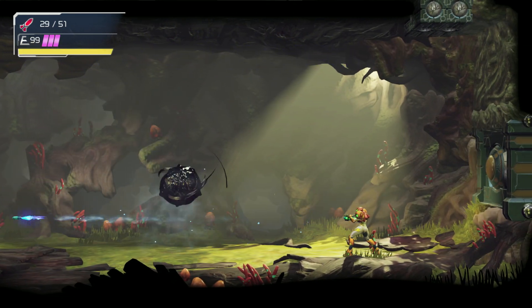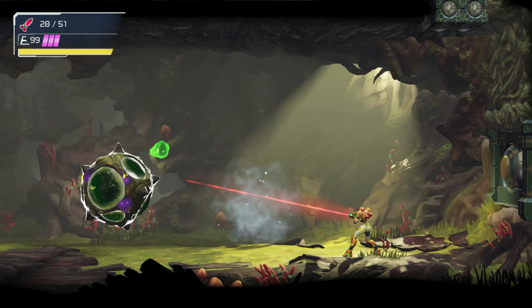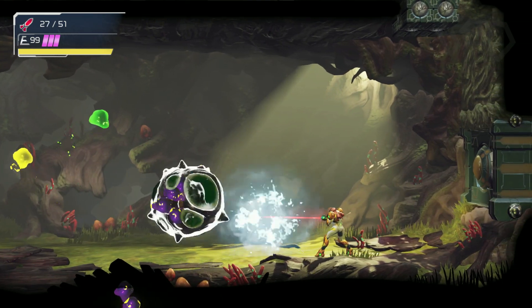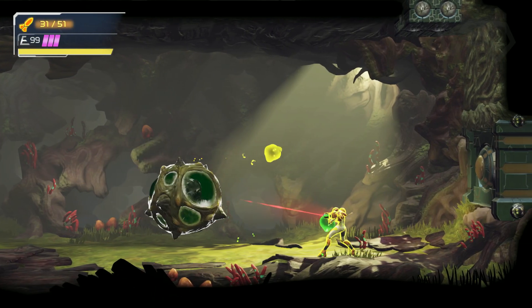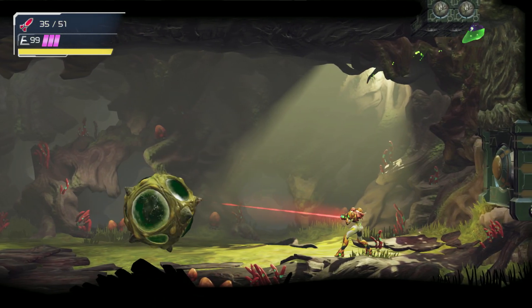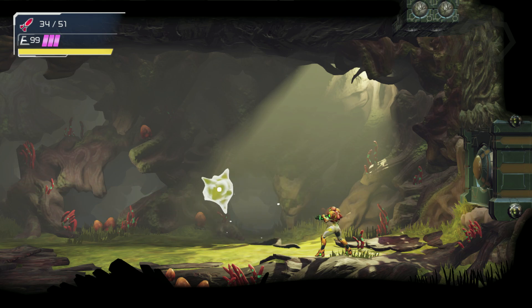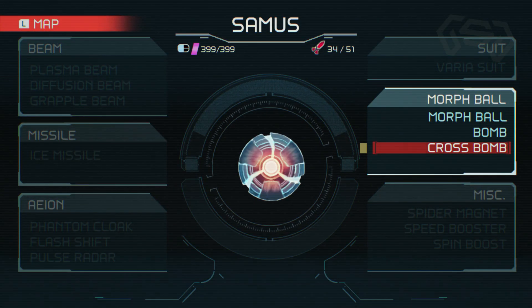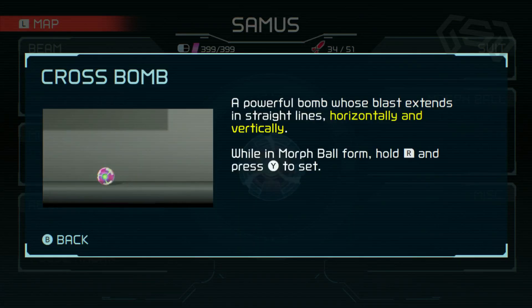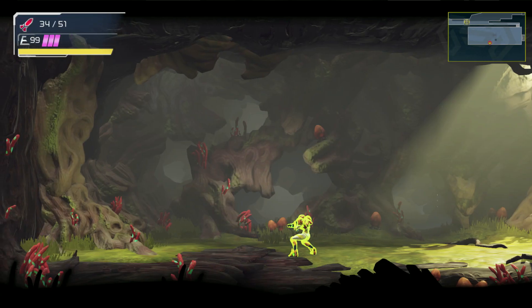After defeating Golzuna, an X-Molecule appears. Destroy that and you will obtain the Cross Bombs. To exit, use the Cross Bombs on the room to the right.